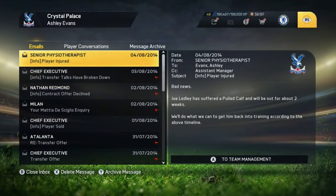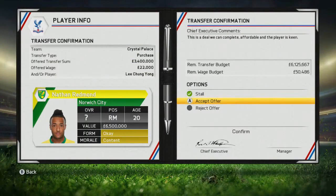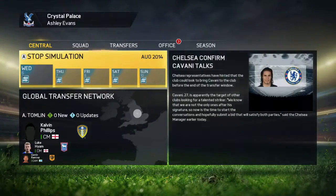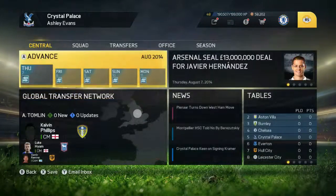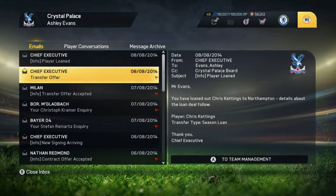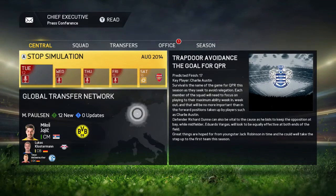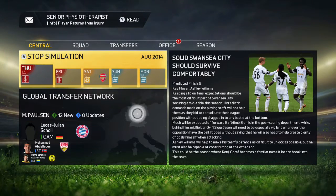After the game we see Joel Ledley is out for two weeks with an injury picked up in the match. On a positive note, Nathan Redmond's contract has been accepted, so we'll bring him in to rotate our wide players — a pacey wide player is always beneficial. An offer from Milan comes back but we don't have enough money to complete it. We also looked to bring in another midfielder given the Ledley injury and being lightweight in that area, but we can't complete that deal currently. We'll monitor transfer offers and see if anyone comes in for our players first.